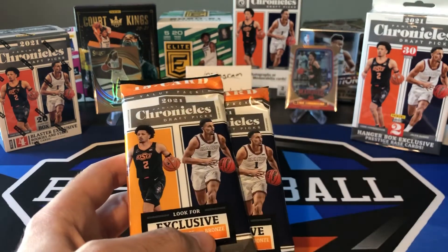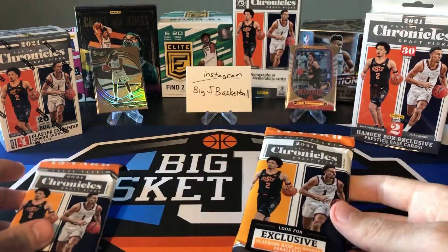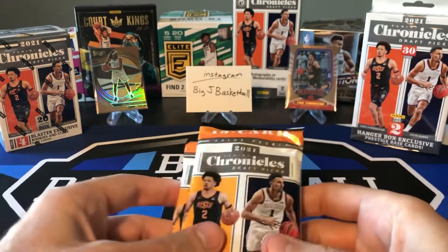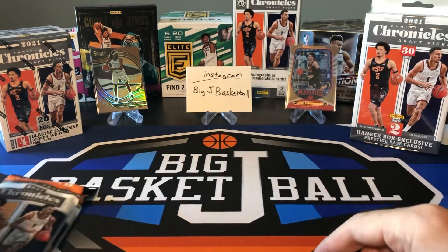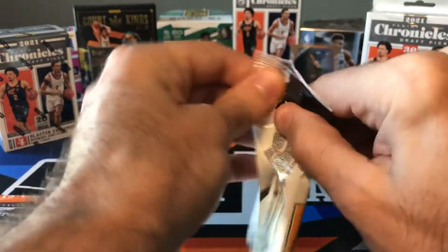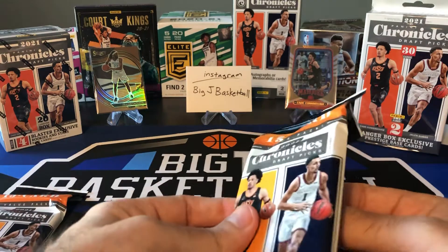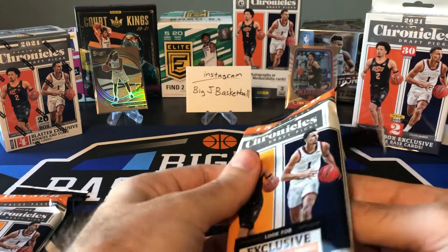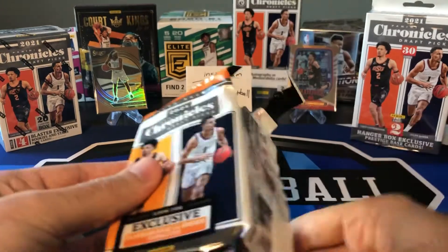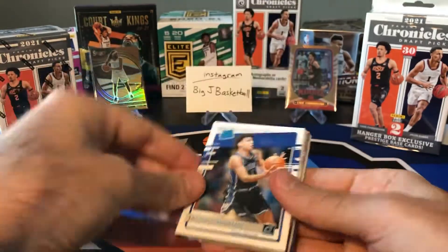If you want to get the new draft class, you can only get it in Chronicles right now. We'll do our two Fat Packs first, then the Blaster, and the Hanger last since that's the only format we haven't opened yet. In the background you'll see the Isaiah Jackson Chrome Select Courtside card, and a Cade Bronze Marquee. Let's see what we can get out of here.